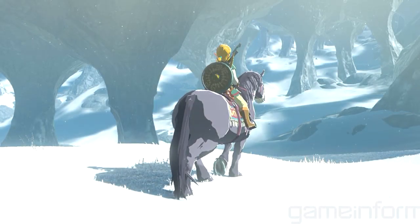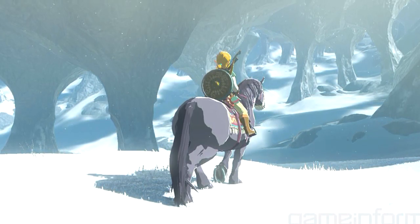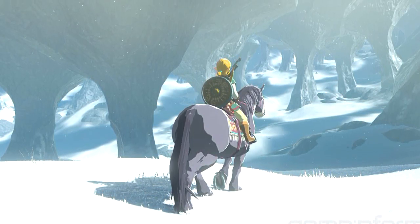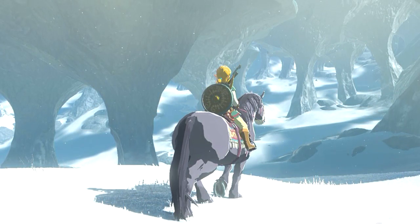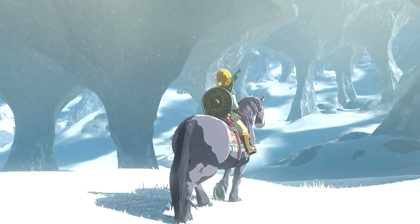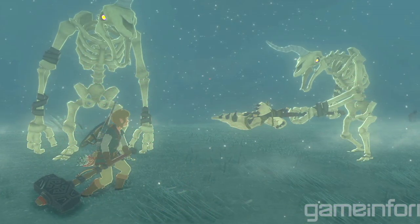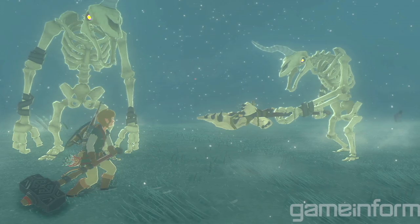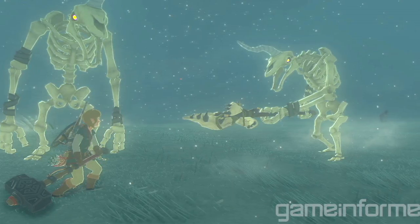Thursday we got some new screenshots of Breath of the Wild from Game Informer, showing off a few different things. In the first one we see Link on a horse in a snowy area surrounded by some pretty weird looking rocks. Under the image on Game Informer's site it says the world is full of various natural wonders — even though this is the largest version of Hyrule to date, Zelda's game world is dense with activity. In the next clip we have Link running in a lightning storm; the more I see that lightning, the more dangerous it looks. Moving onto this shot, we have Link holding a huge hammer while fighting two Stalmoblins. Nintendo has said that enemies will attack you at the same time in this game, so fighting off two of these guys at once is definitely not going to be a walk in the park.